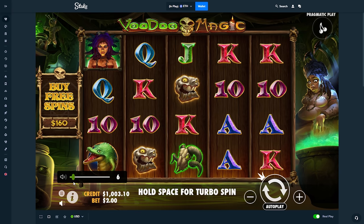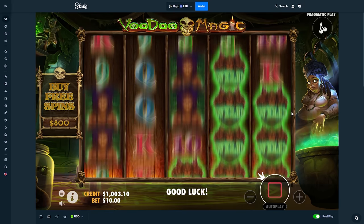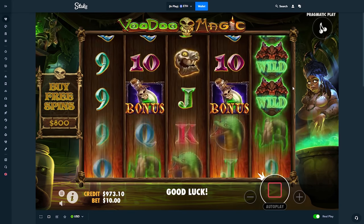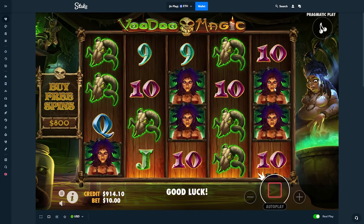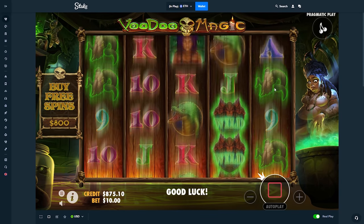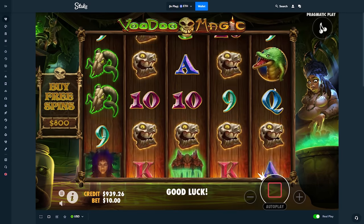Alright, we're here on Voodoo Magic. You can do bonus buys but they're a bit cheaper, so we're not always guaranteed to make good money here. We'll start out with doing some $10 spins and see if we can maybe get into like an $800 bonus. The site was a little bit laggy earlier but hopefully it clears up. I don't think I've ever spun into a bonus on this one.